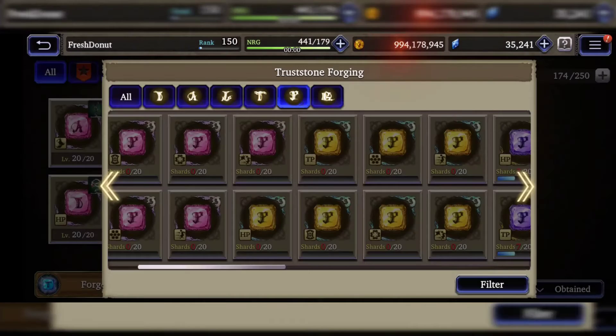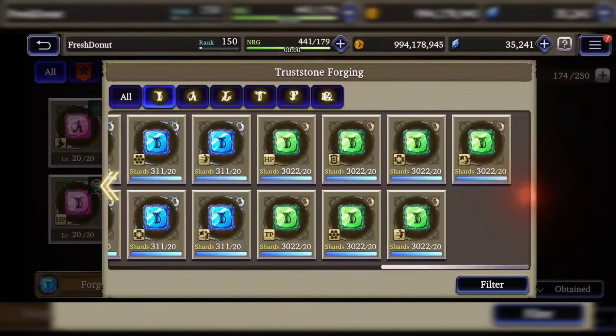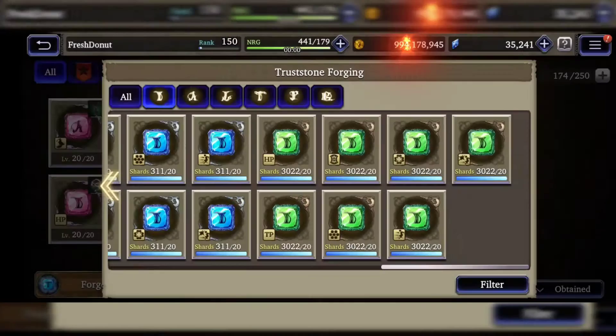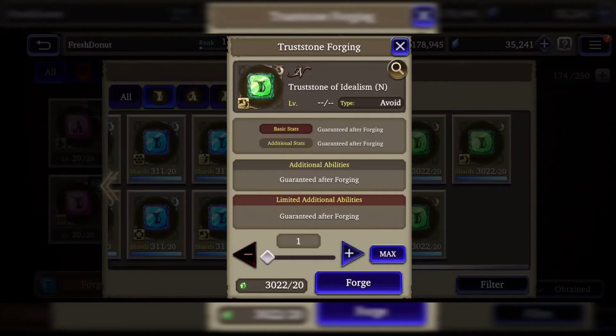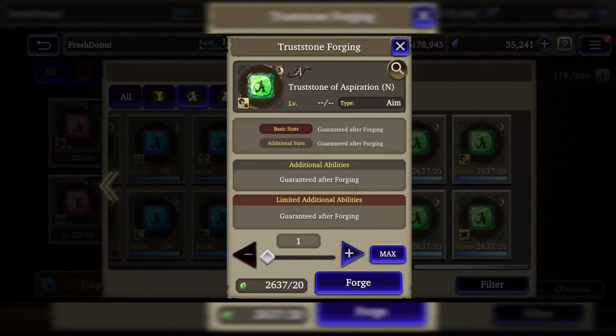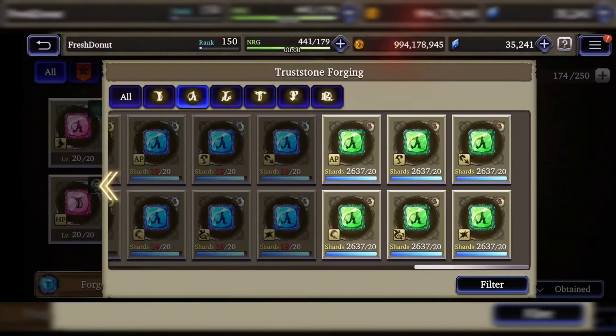Now that you have a bunch of green shards and want to build up that TMR, there are different types of skills you can use. For defensive: HP (vital), defensive (shield), luck, void (evade), TP, barrier (spirit stat), and dodge (critical evade). For assault/offensive: AP, magic, aim, assault, dexterity, and critical. Right now we're going to focus on the defensive, then we'll get back to the offensive.